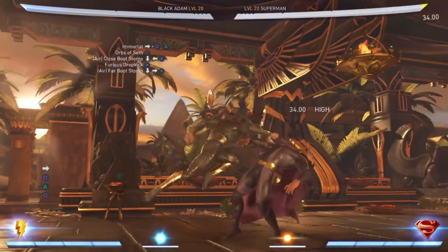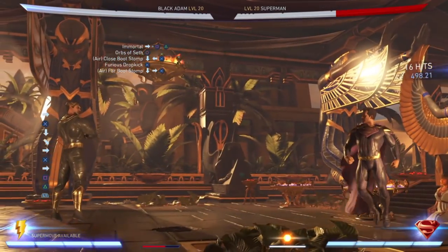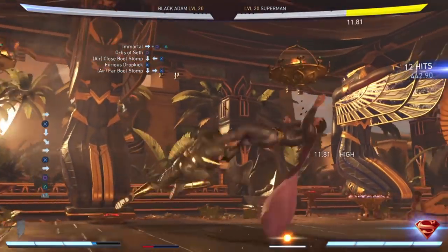As a Black Adam main, this is your go-to combo string in general, and this is his go-to combo string to punish your opponent. It does 50% damage and it only requires one bar. Occasionally I'll get a 60% with this same combo string on ranked — if that's an actual thing in the game, let me know, but take advantage of it.